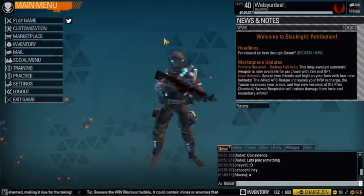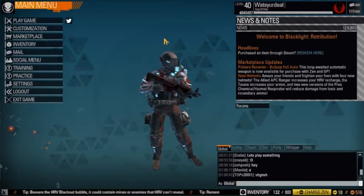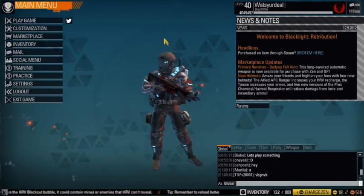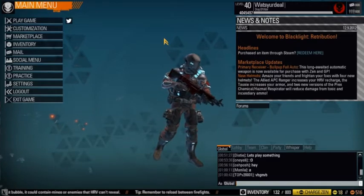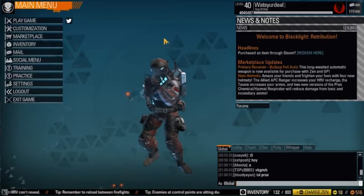Hey guys, this is another Black Light video — an update for Gear Up Agent Episode 1 where I talked about the assault rifle. These are some better builds that I think more or less accomplish the same goals but are overall more effective.